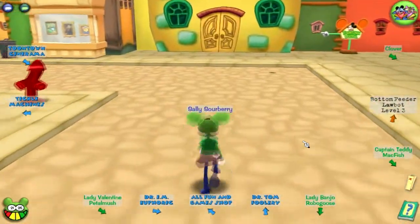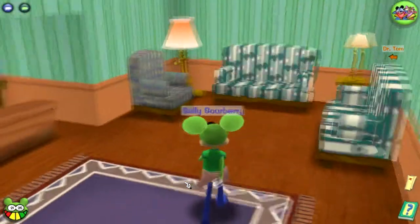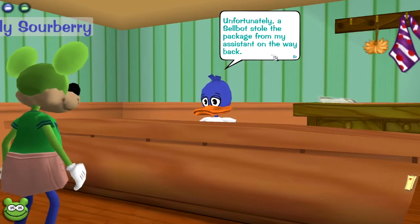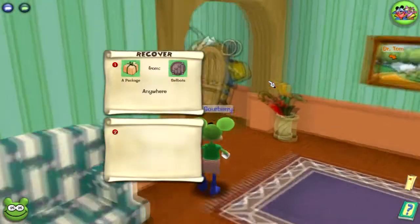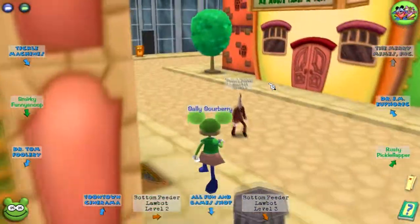Do I have to go to Dr. Tom? Yeah, I do. Oh my god, this is going to be freaking weird. Look at that door change color. Dr. Tom — oh, he's sitting normally. Dr. Tom, why were you outside? Were you just trying to get a stretch break or something? Dr. Tom, hello. Your Fork says he wasn't expecting a package either. Unfortunately, a Cellbot stole my package from my assistants on the way back. I'm sorry, but you'll have to find that Cellbot and get it back. So now you have to find the package from Cellbots. Postmaster Pete, the Toon-ish Hero of Toontown, doesn't do his job correctly.